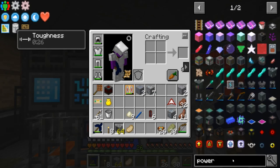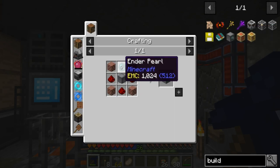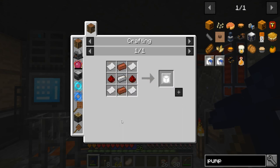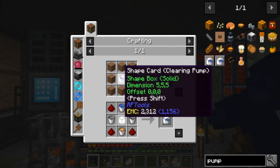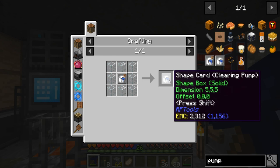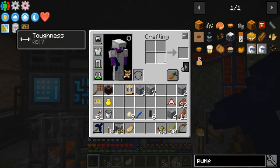Then I'm going to take a builder from RF Tools, which requires an ender pearl — of which we only have two left. That's why I'm not using the ender tanks yet. From the builder, we're going to use a clearing pump card. You need to build a shape card first — some bricks, paper, redstone, iron — and then you turn that into a pump card, and then into a clearing pump card. The reason I want a clearing pump card is because I want it to take the lava and not replace it with dirt, which is what happens with a regular pump card. I think it looks better without lava rather than filling the nether full of dirt.